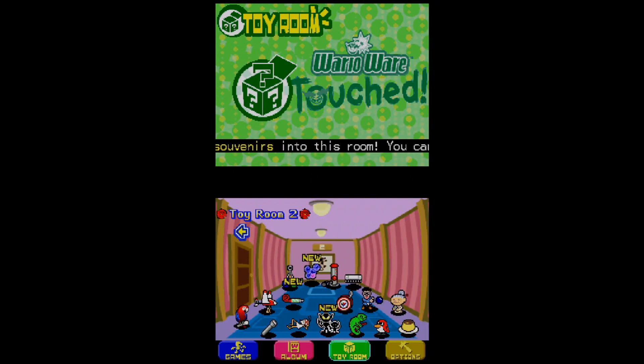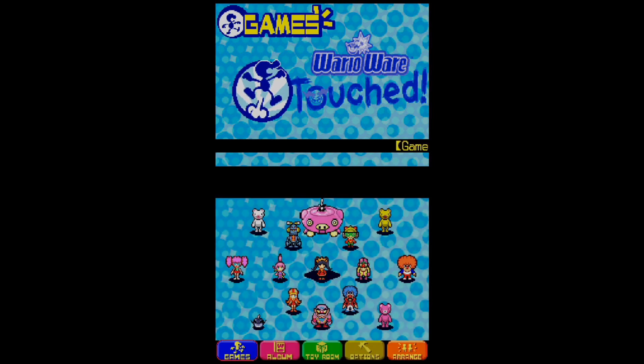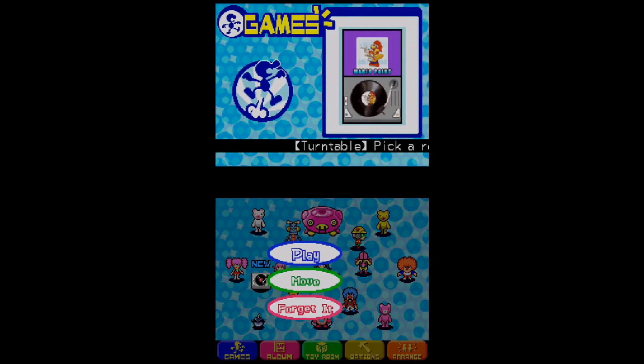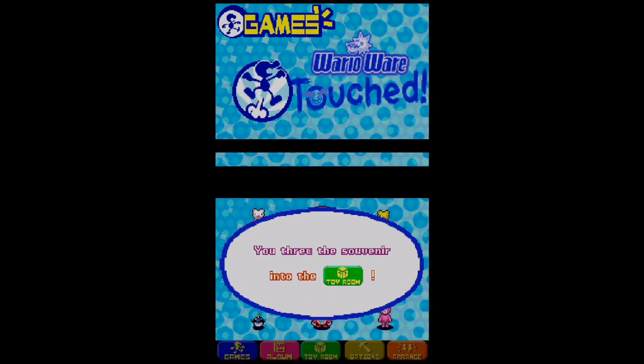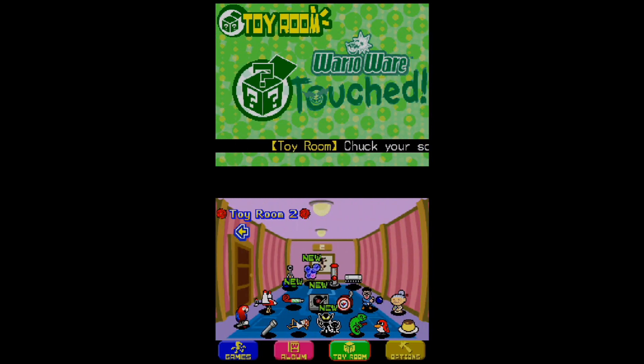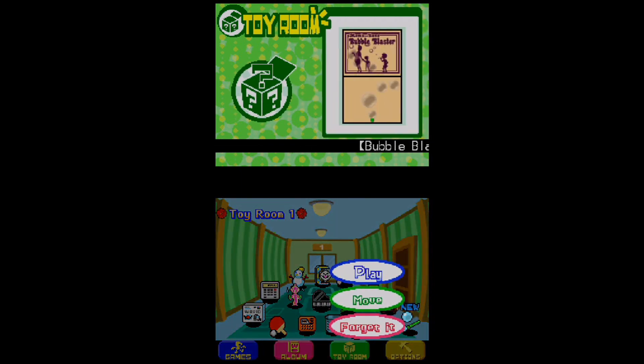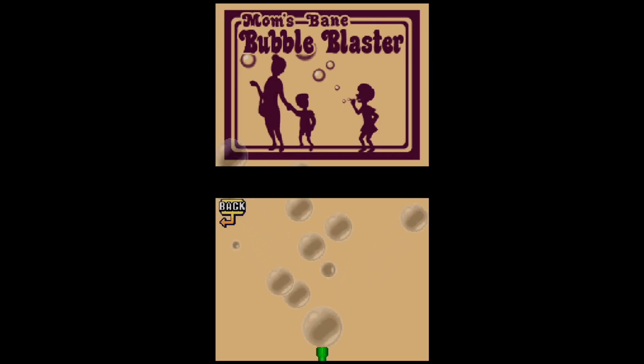Now we've actually completed every single minigame and souvenir challenge. As you can tell, we actually got some flowers surrounding both Toy Room 1 and Toy Room 2, because we got every single souvenir throughout WarioWare Touched. The reward for getting every single souvenir is a familiar radio box toy that we can interact with — it allows you to play around with the music.